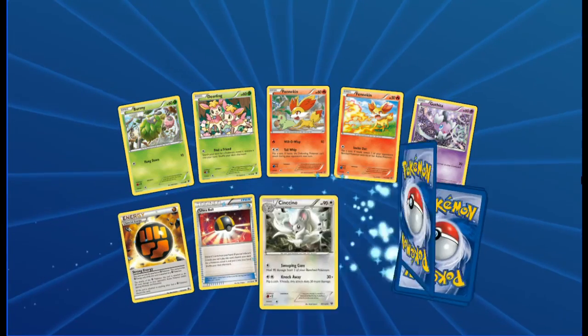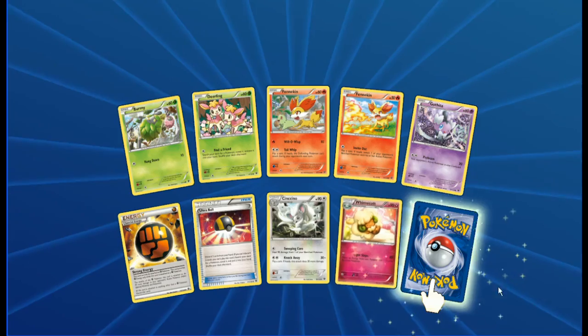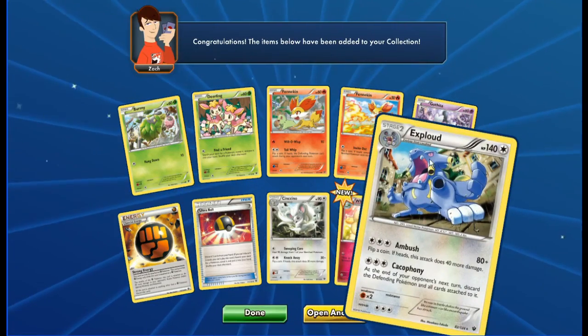Next pack: Burmy, Deerling, Fennekin, Fennekin other art, Gothita, Special Fighting Energy, Ultra Ball, Cinccino, Whimsicott Reverse, and an Exploud again.